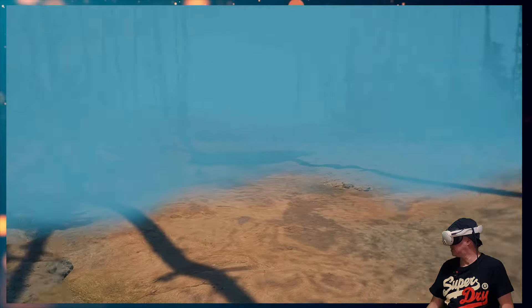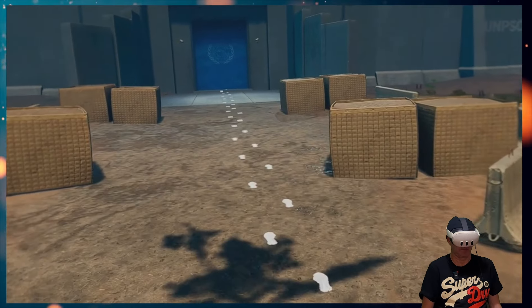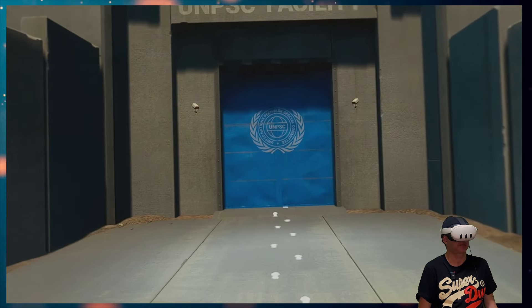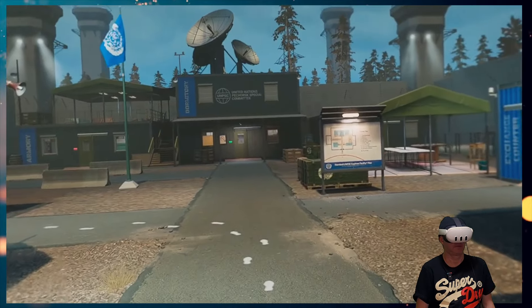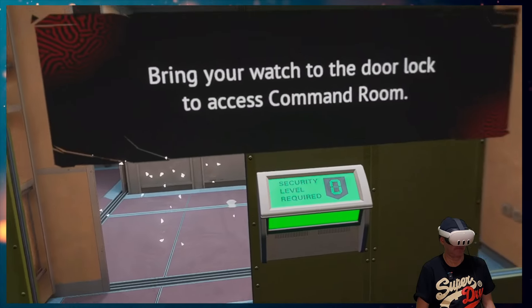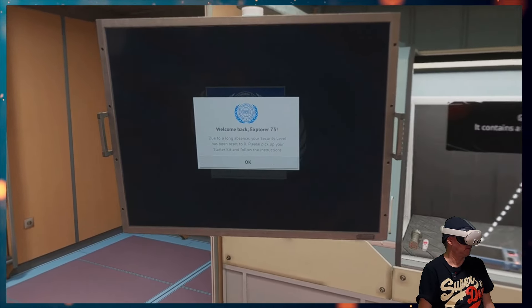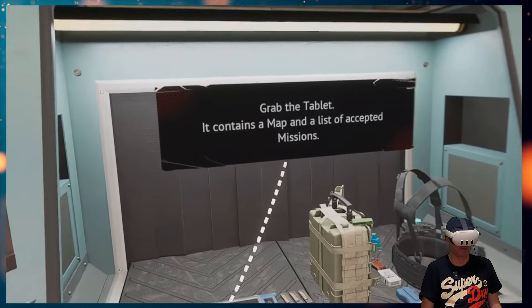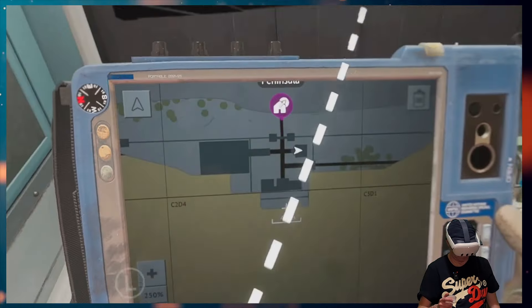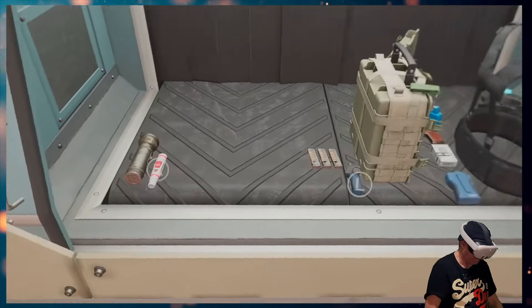The UMPSC facility — so this is your base, basically. Very similar to the first game. Bring your watch to the door. Welcome back, Explorer 73. Grab the tablet — it contains a map and a list of missions. We can drag them up with our finger. Okay, tablet goes there.